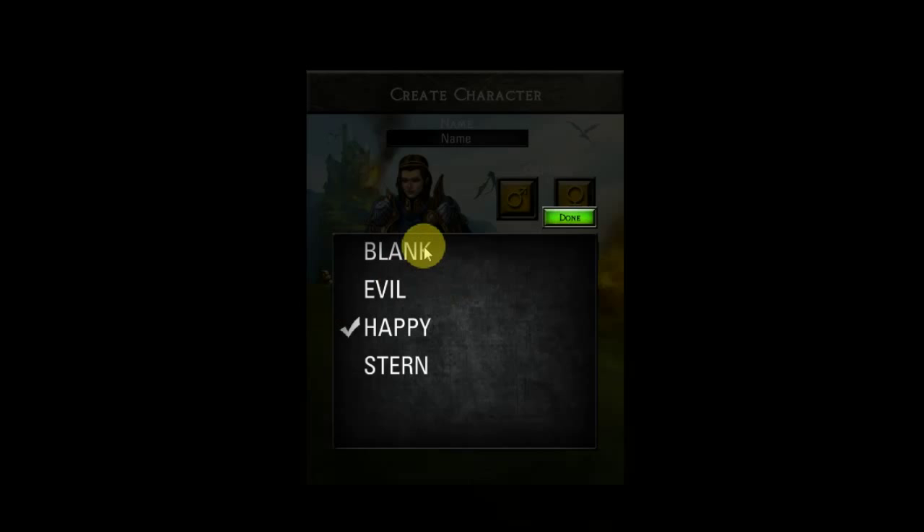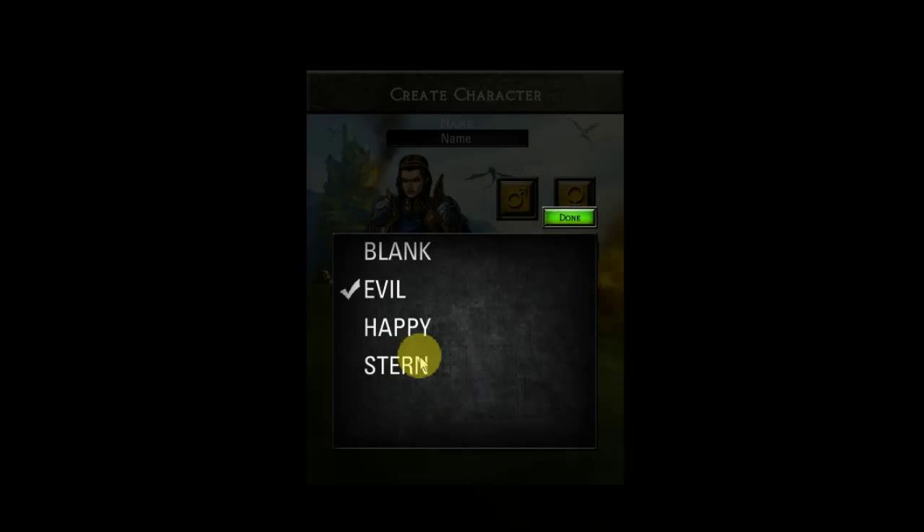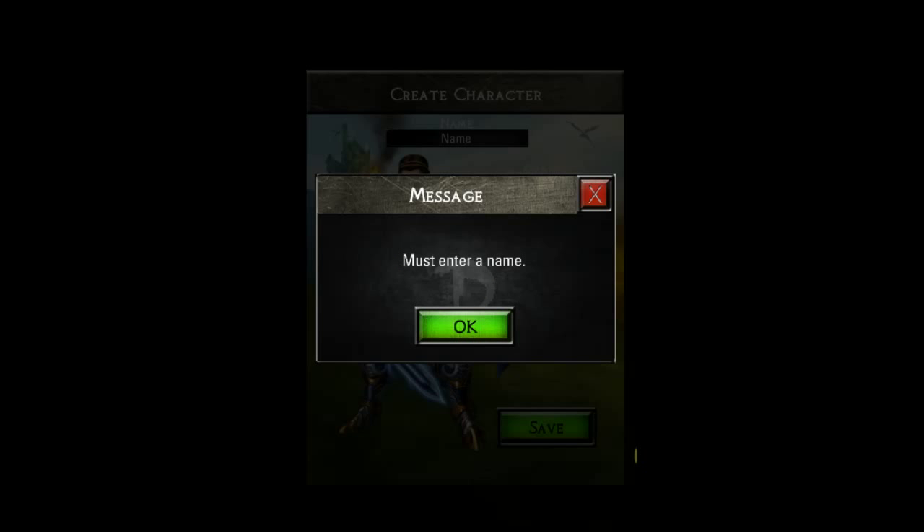Then you can choose your face. Ooh, evil — what does evil look like? I look absolutely furious. What's stern? Let's see what this looks like here. Okay, she's going to be stern. She's going to be a warrior woman. Anyway, I'm going to save my character.